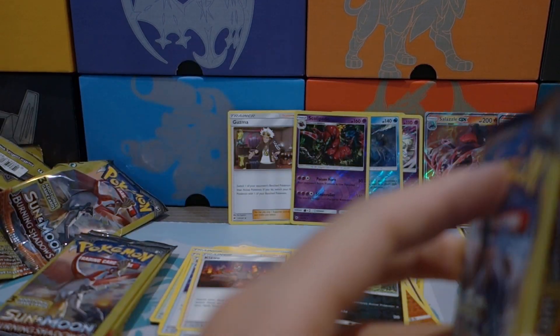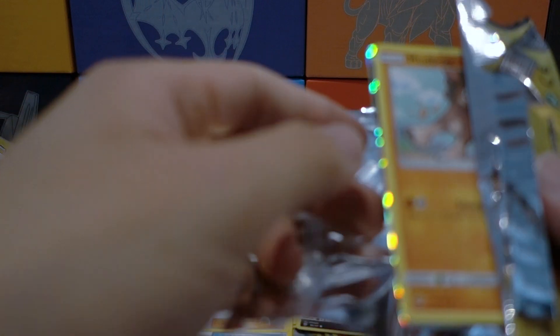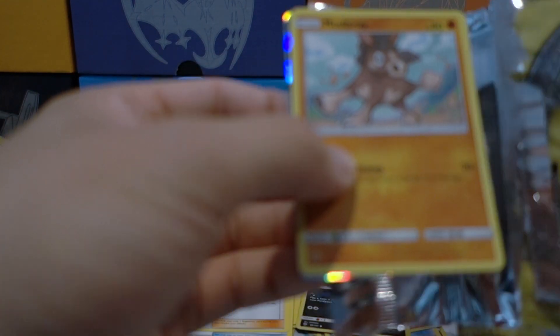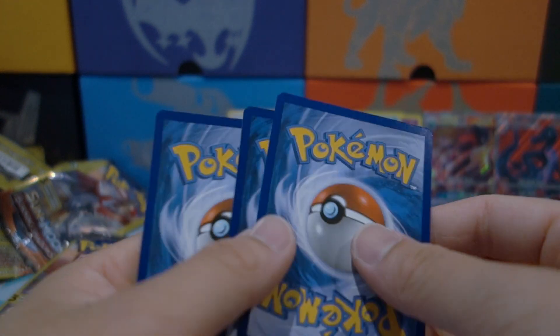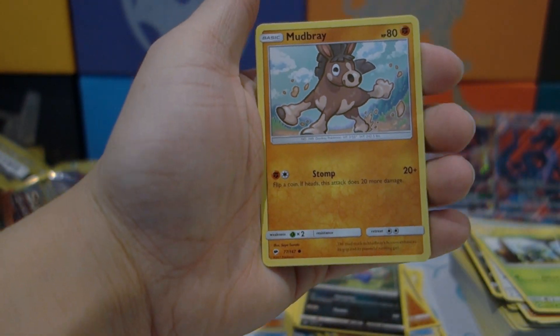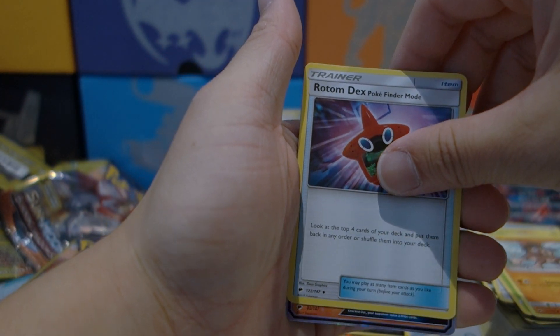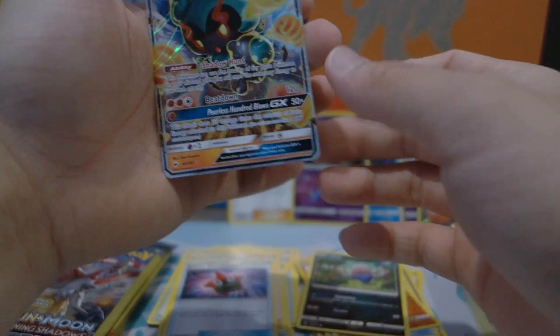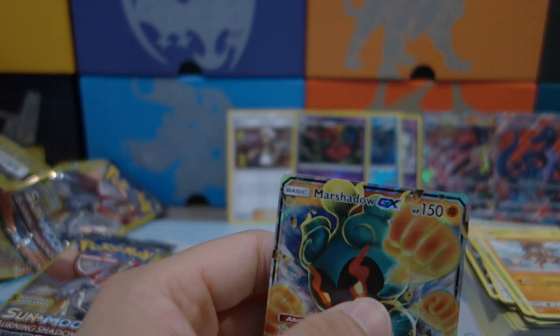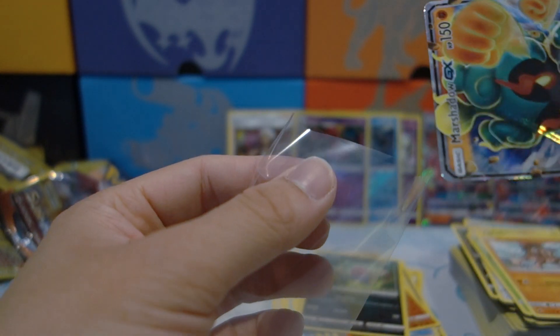Eight packs left, about 24 cards — like two boosters. Okay, looks like we got something! Card trick — we got a Mudbray, a Rhyhorn, and the next card — a Marshadow GX! Not bad at all — always happy to pull Marshadow, such a cool looking card.